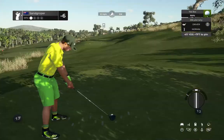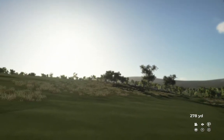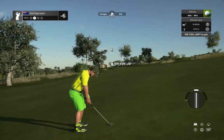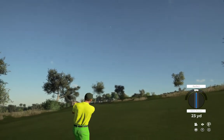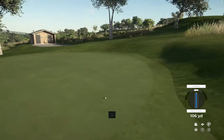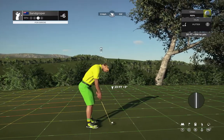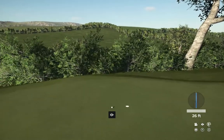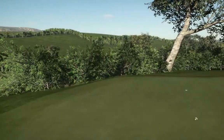Careful out there, the wind's blowing right to left. And hopefully this one's nice and safe in the fairway. We've got about 110 yards to go here, a little bit to the right on the approach. Approach shot worked out just fine. And here you go — birdie putt coming up. Almost drained that one for the birdie. Okay, moving on to the next.